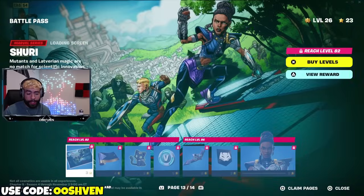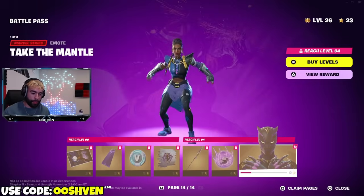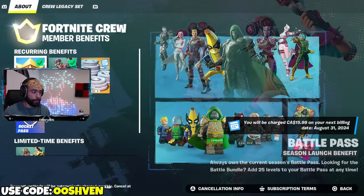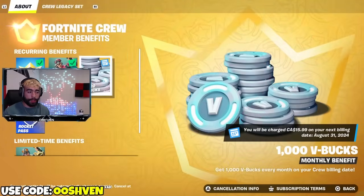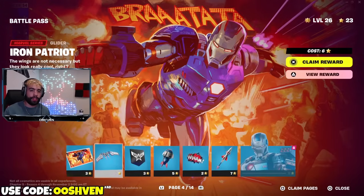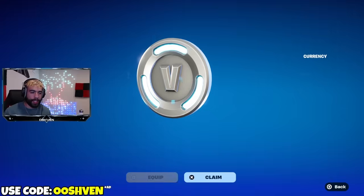Pretty much one way on how you can get the Battle Pass for free is being a Fortnite Crew member — you pretty much get the Battle Pass as a bonus, which is really cool. That is one way. So if you are a Fortnite Crew member, that's a W. It's pretty much you getting each and every season's Battle Pass for free, plus an exclusive skin every single month. Keep in mind the Battle Pass does give you about 1,500 V-Bucks back. But that's not the method I'll be explaining during this video.